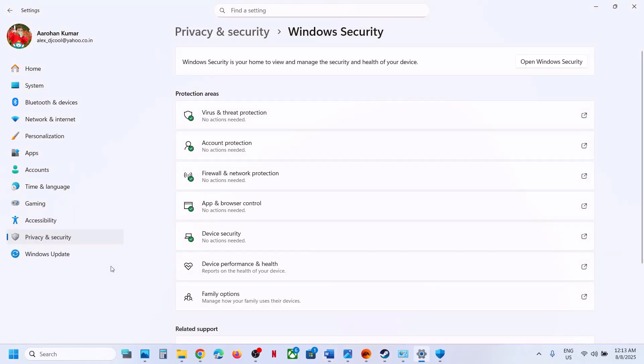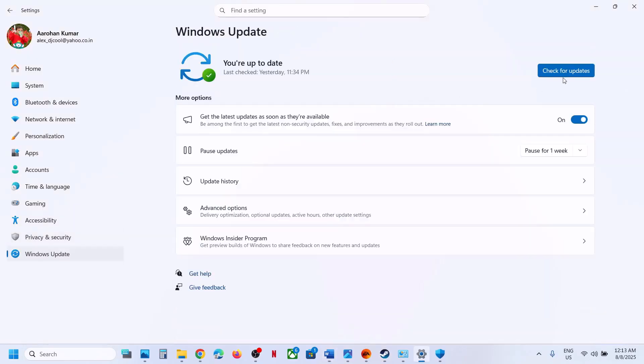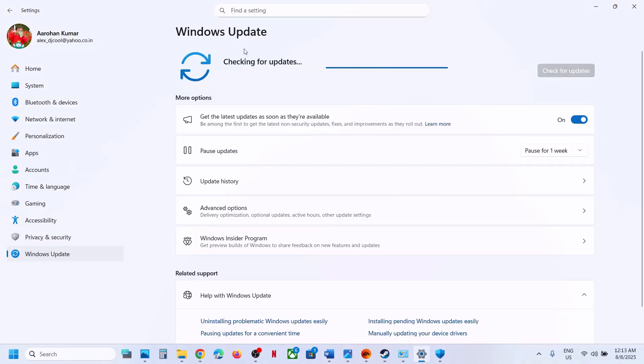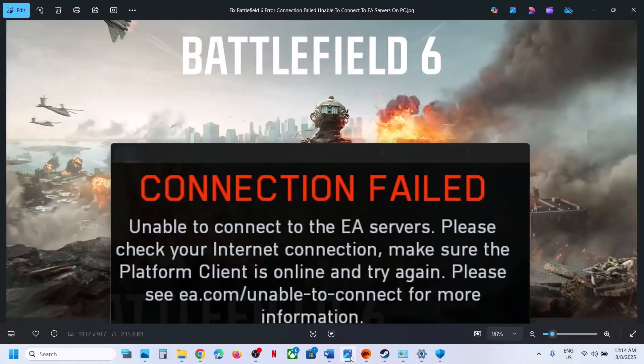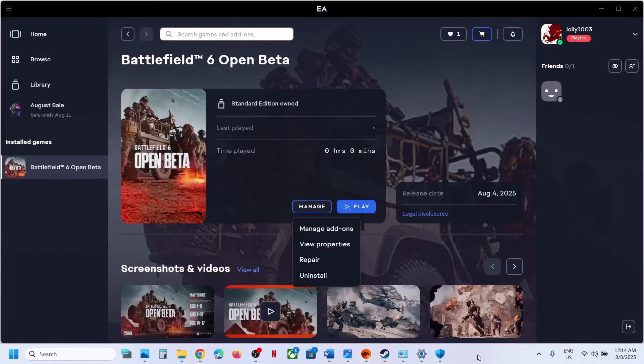If you are still receiving the error, update Windows to the latest version. Open Windows Settings, go to Windows Update, click 'Check for updates', install all updates, restart your computer, and then launch the game. One of the steps shown in this video should help you fix this connection issue. Thank you for your time — please like this video and subscribe to my channel.